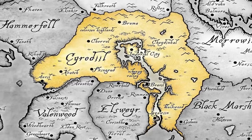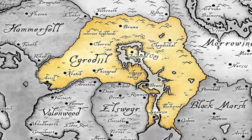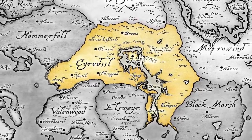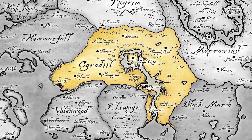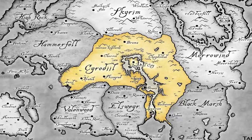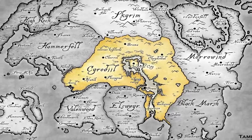The terrain in Cyrodiil is very grasslandy and mountainous. If you go back and play Oblivion, you'll see — there's that one river, Black Lake, and such. It's a really nice province; it's my favorite. It's also home to the Imperials.